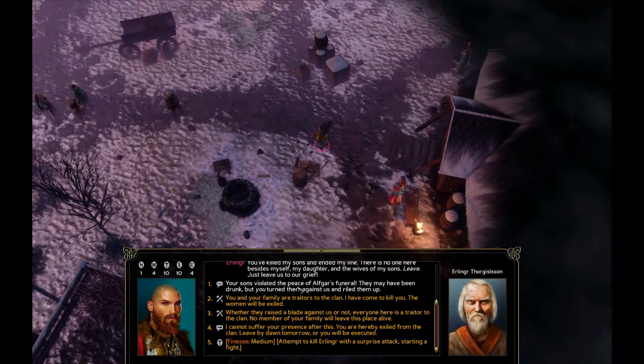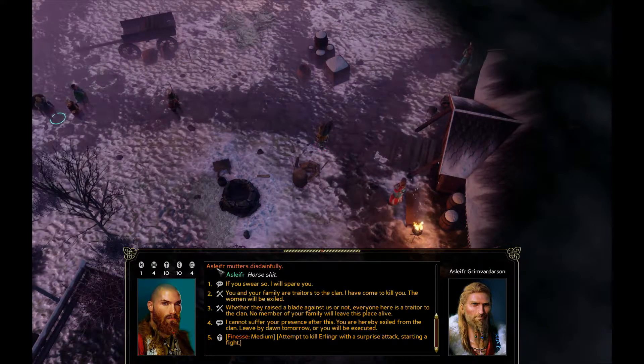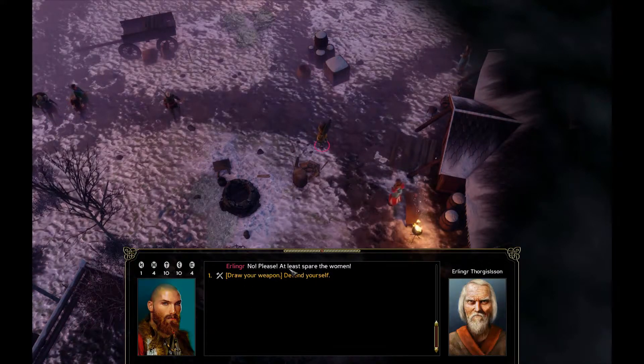Let's go with the first option. 'Your sons violated the peace of Alvgari's funeral. They may have been drunk, but you turned them against us and riled them up.' He responds: 'No, it was an act of youthful foolishness, that's all. You have nothing more to fear from our family, I swear it.' I don't want to leave anyone alive to cause trouble later. Let's just go this way — whether they raise the blade against us or not, everyone here is a traitor to the clan. No member of your family will leave this place alive. He pleads: 'No, please, at least spare the women.' Too late.